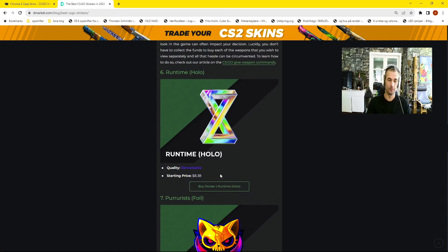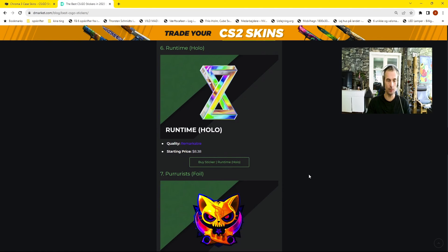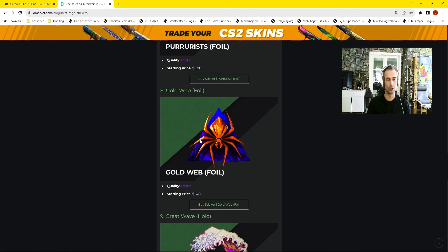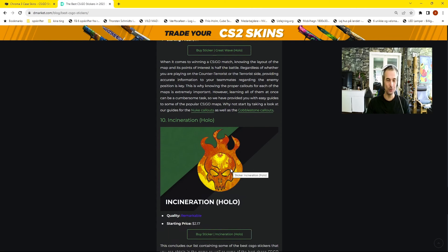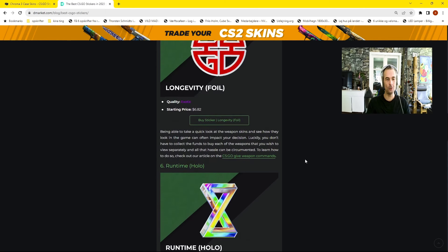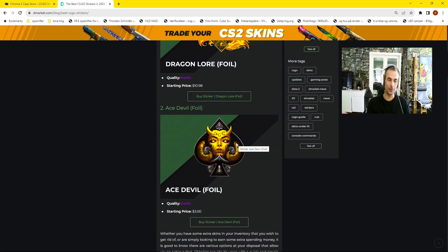Another one of my favorites: the Runtime Hollow at around 83-88 dollars, looks amazing. We also got the Infinity Triangle, same colors, looks amazing. The Purist — it's a crazy cat two karambits at five dollars. The Gold Web Foil, also a classic, starting at one dollar forty-eight — this is one of the ugliest ones. The Great Wave Hollow if you like it. And the Incineration, classic old-school — if you've been playing CSGO since the beginning you know this one. My favorites from the ten: the Purist Foil, the Runtime Hollow, the Great Wave for the blue phosphor, and the Ace Devil Foil at only three dollars.